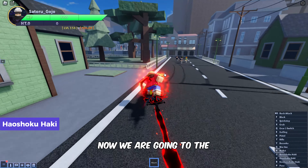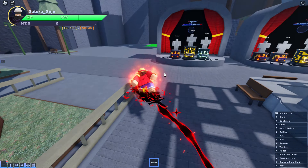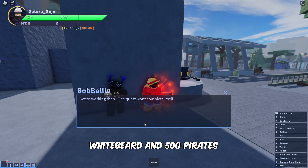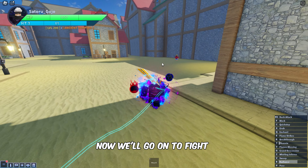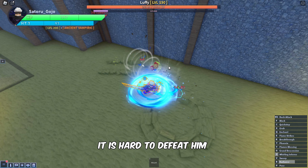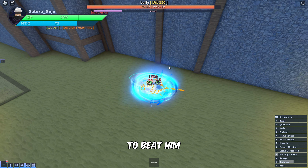Now we are going to the last NPC named Bob Balan to get the Haoshoku Haki. Once here, interact with the NPC and take his quest of defeating Luffy, Shanks, Whitebeard and 500 Pirates to obtain his Haki. Now, we'll go on to fight and defeat the Luffy Boss in Orange Town. Luffy spawns near this wall every 30 minutes. It is hard to defeat him when he is in his gear, so ensure to have a better level and abilities to beat him.